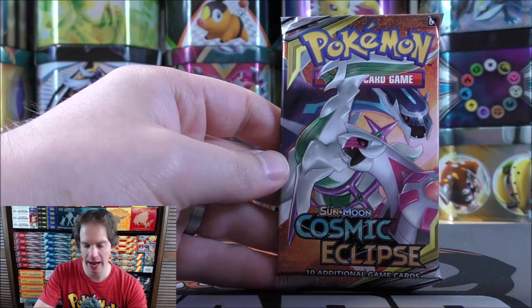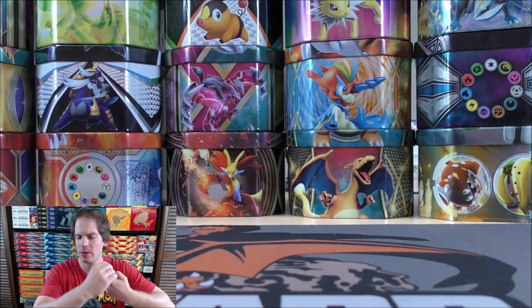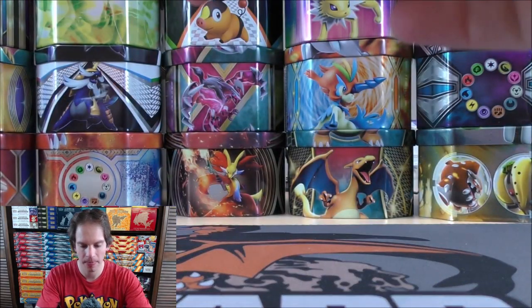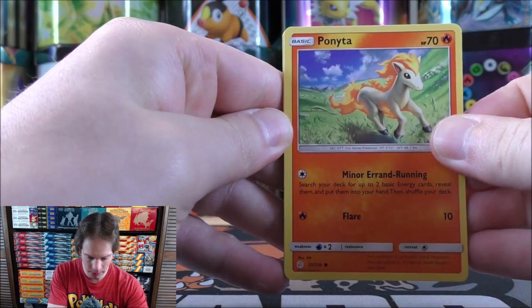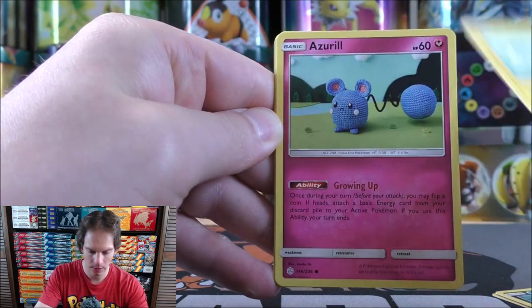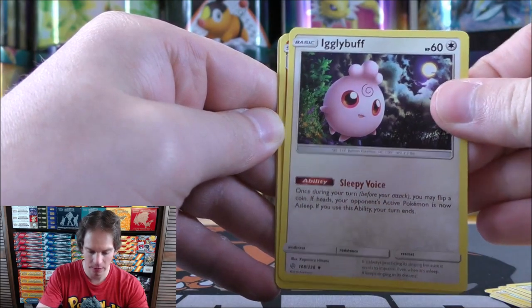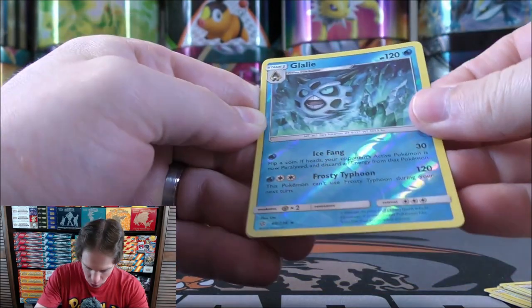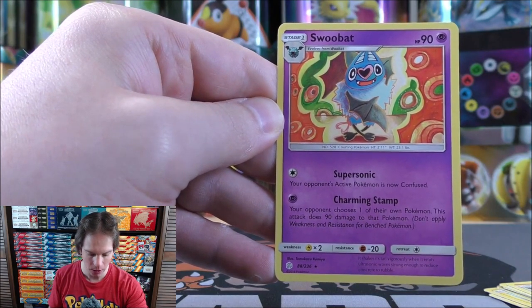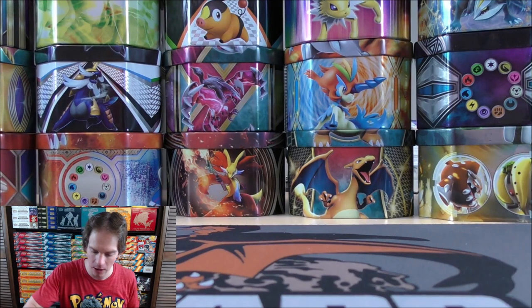Cosmic Eclipse features a very powerful Triple Tag Team GX on the cover art with Arceus, Dialga, and Palkia. Keeping my eyes closed so I don't see the code card - that ruins the fun. Final pack starts with Ponyta, Crabrawler, Carvanha, Jynx, Azurill, Darkness-type Energy, Probopass, Igglybuff, Pyroar, and a Reverse Holo of a Glalie which is a Rare. Swoobat is the final card. Tin 1 was much better than Tin 2 - Tin 2 had two Rare Reverse Holos and a Rare Holo.